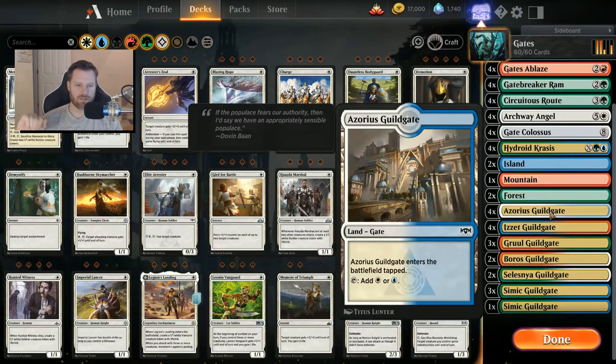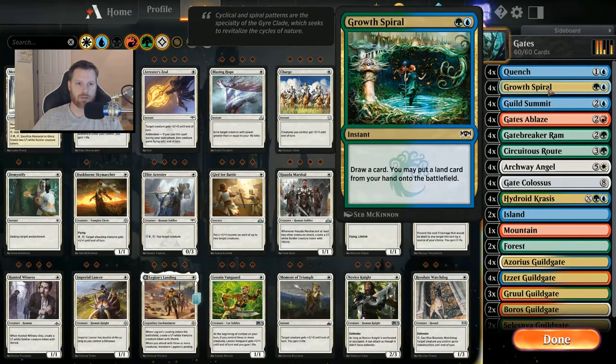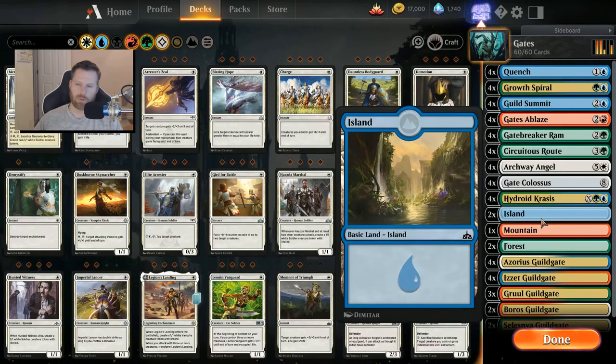For the land base, throw in a bunch of gates — make sure you've got adequate color sources. Leave all gates with black out. I've got about four gates that produce blue, four that produce green, three that do red, and three that do white — a pretty healthy mix. I'm running five basic lands: two islands, two forests, one mountain. Basic lands help for turn two and turn three. If I can drop an island on turn two and play Growth Spiral, or drop Guild Summit on turn three, I'm a lot happier. Late game they do nothing for the deck, but I want them for quick early turns.